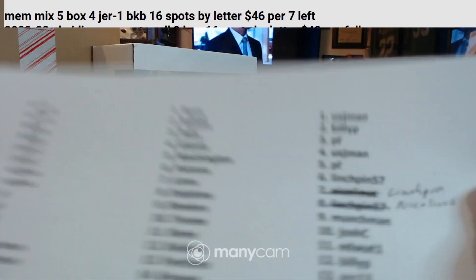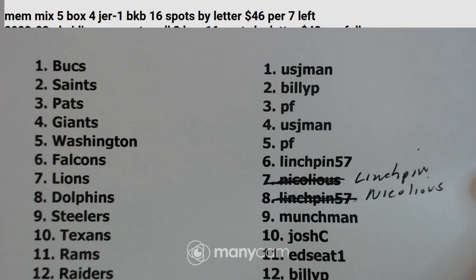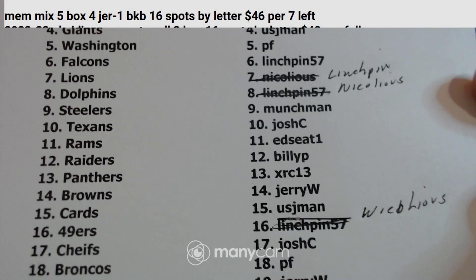The rules. Alright, this is our 2-Boxer. These are both licensed products. We did have some trades registered with the league office. Linchpin has the Lions. Nicolicious has the Dolphins and the 49ers.